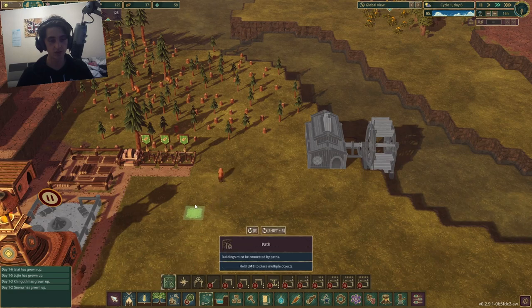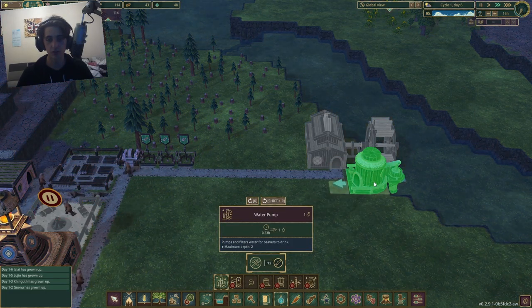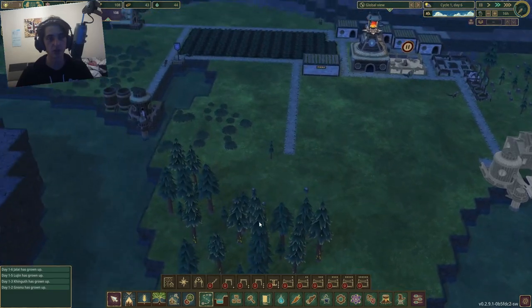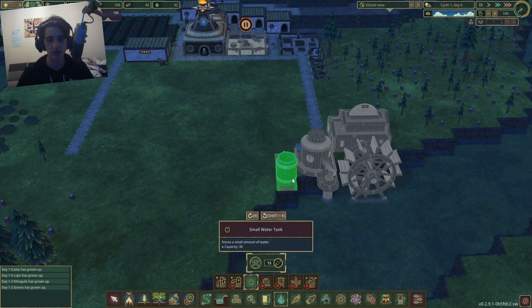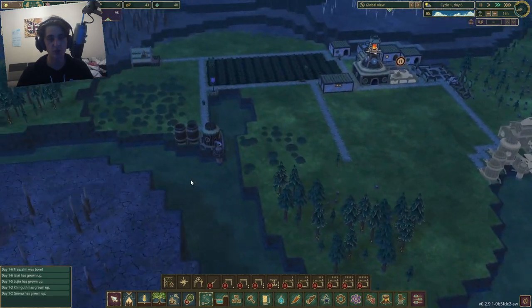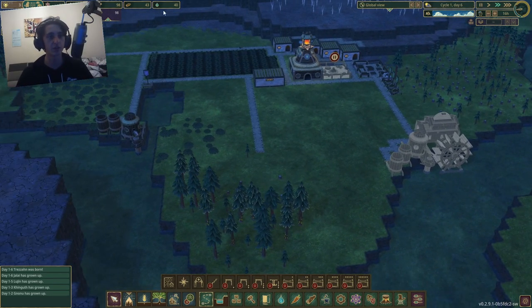I'll run a path down this way. If I really need to I can always build another power wheel over here, which I'll probably do - future-proofing a little bit to make sure I've got double the watt storage coming in. I'll run a path this way so each power wheel services those two buildings, and I'll have enough power to go around.